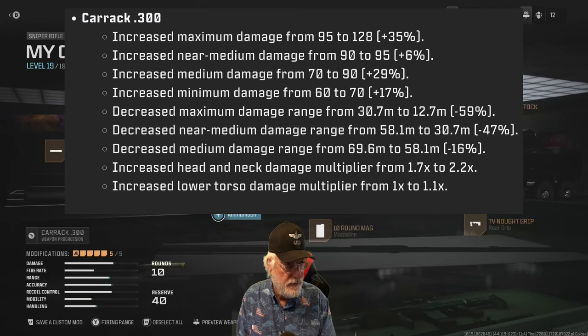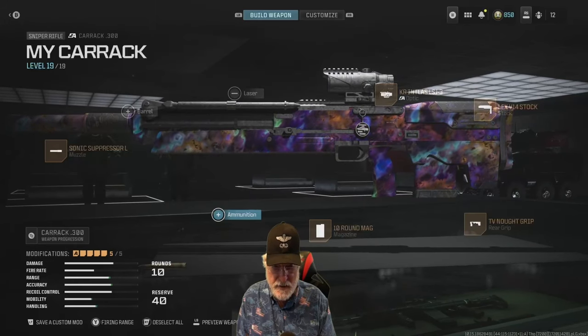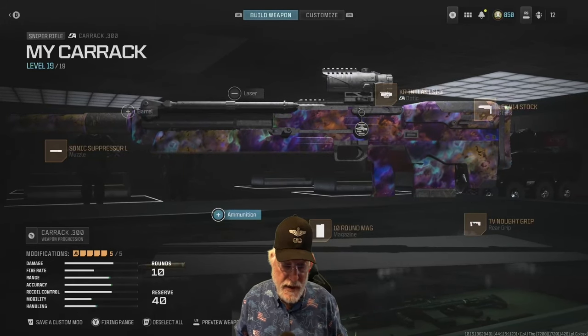Increased head and neck damage multiplier from 1.7 to 2.2 — that's pretty good. Increased lower torso damage multiplier from essentially nothing to 1.1. So let's take a look at the numbers pre-patch and post-patch, first for damage. Patch notes are kind of a lot of gobbledygook, so let's see what the numbers say.